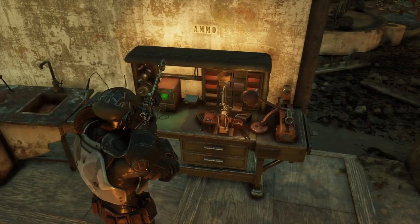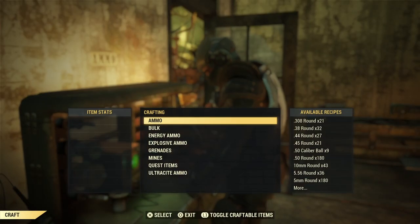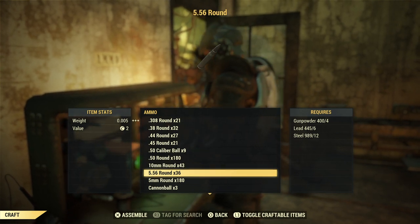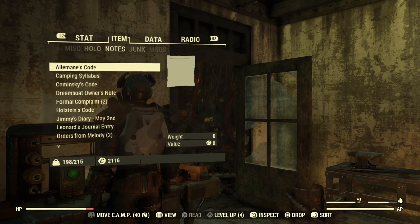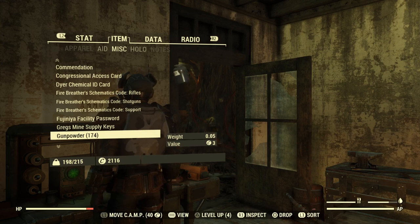So let's go ahead and craft up the ammo. I'm making 556 and I got about 100 out there in West Tech. 174 gunpowder is what I ended up with.